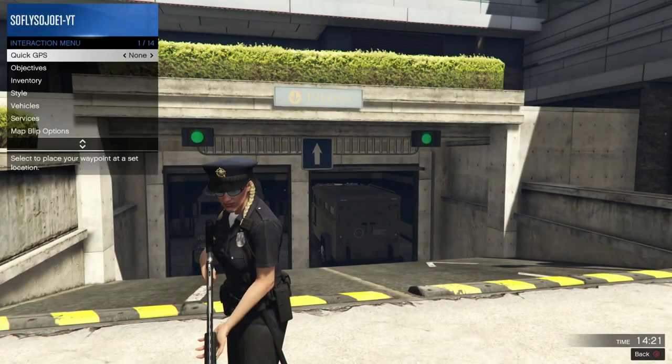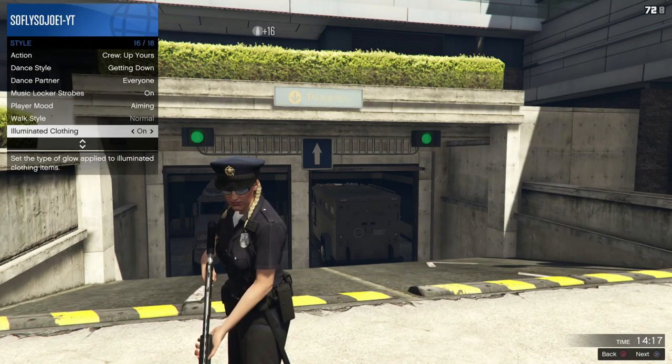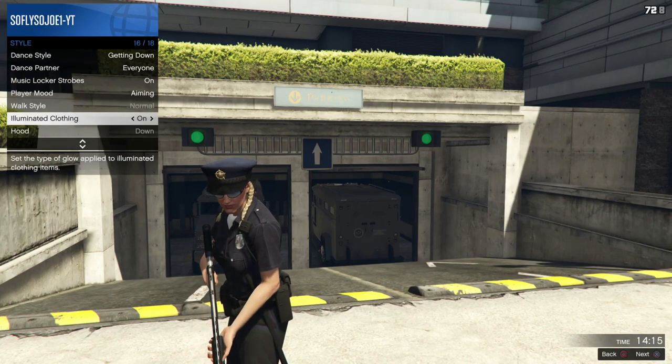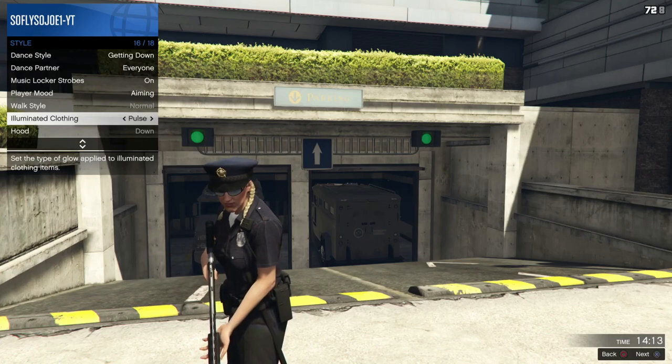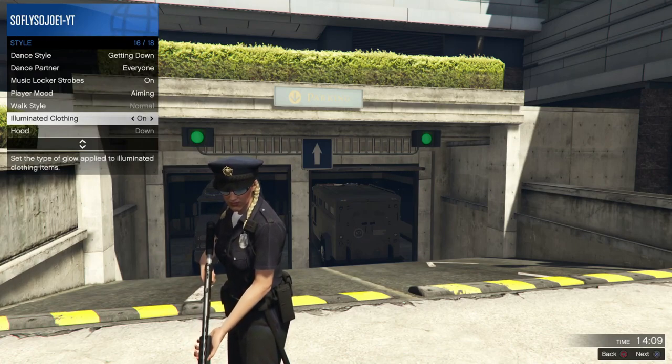Option one: open up the interaction menu, go down to Style, go down to Illuminate Clothing, spam and hold right on the d-pad on Illuminate Clothing for about 25 seconds, then go AFK until you get kicked from the job.